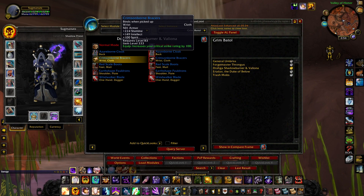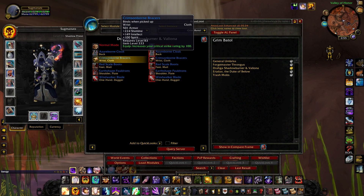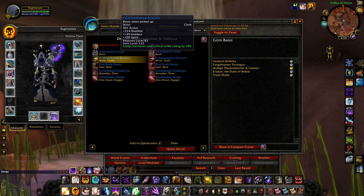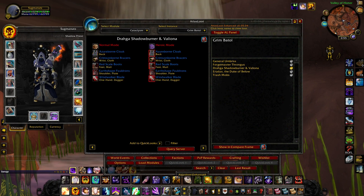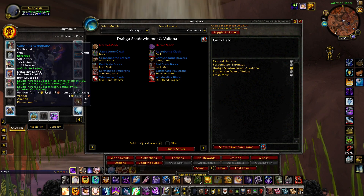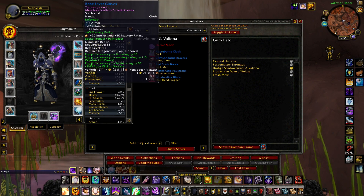It is Grim Batol — the Crimson Born Bracers. You're going to change the spirit into mastery so that it's crit mastery, just like the Sandsilk Wristbands. The difference is this one has spirit, so you're benefiting from the spirit being converted into hit via talents. Reforging spirit instead of hit means you stay at the four percent hit range while still getting mastery benefits. Same enchant, same logic — just reforging spirit instead.